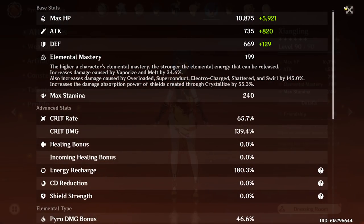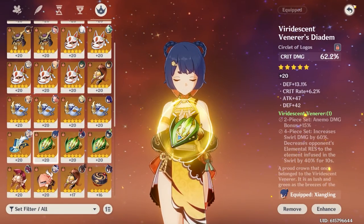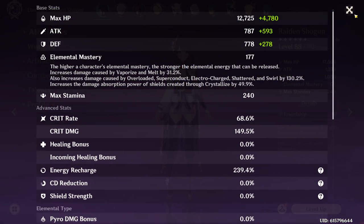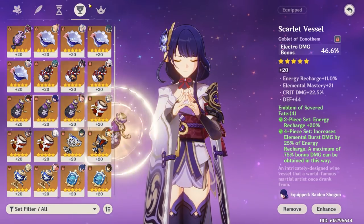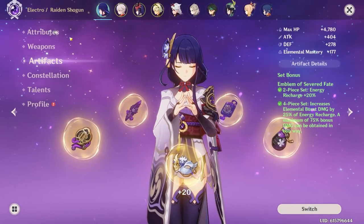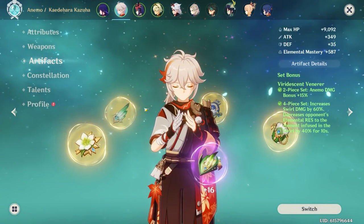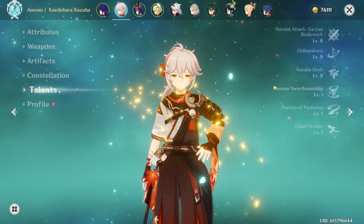After the swap, Zhongli's stats are 65 Crit Rate, 139 Crit Damage — better than before. And Raiden Shogun now has more Energy Recharge: 68 Crit Rate, 149 Crit Damage with 239% Recharge. These are just the little improvements we can make. Kazuha's on 4-piece Viridescent Venerer — weapon looks perfect. Talents at 8/8/8.